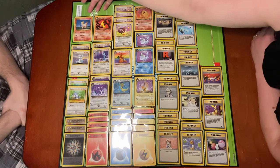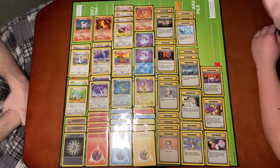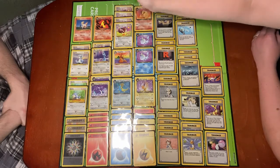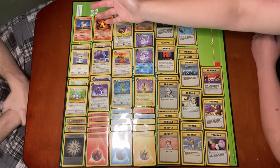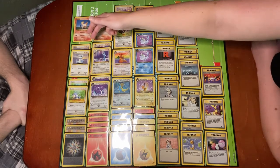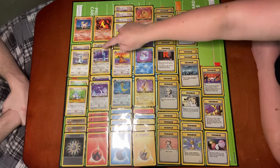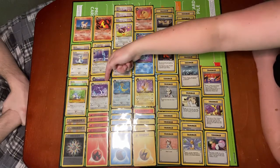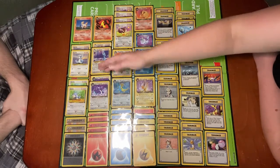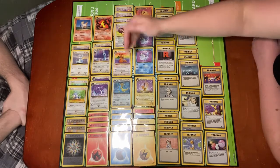Up in the corner we've got Ponyta and Dark Rapidash. The cool thing about them is they can use either Fire or Colorless to do both of their attacks. And then we've got the Dratini family. Dratini can evolve into either Dark Dragonair or Dragonair, but only Dark Dragonite can evolve from Dark Dragonair, and only Dragonite can evolve from Dragonair — so you can't flip the families. Once you commit to a Dragonair, you're committed to which type of Dragonite you can evolve to.